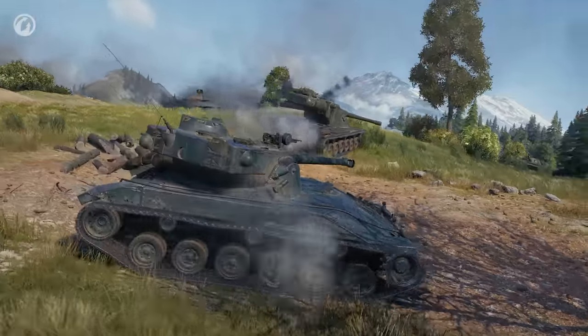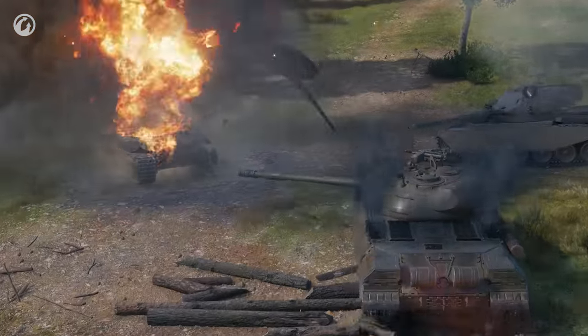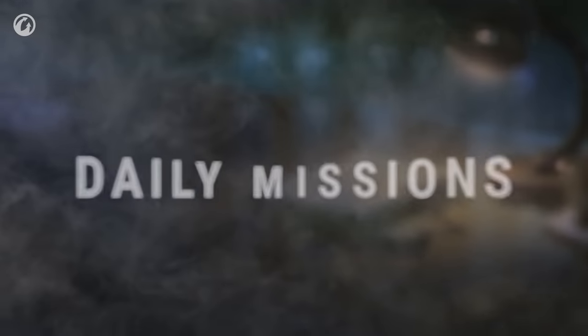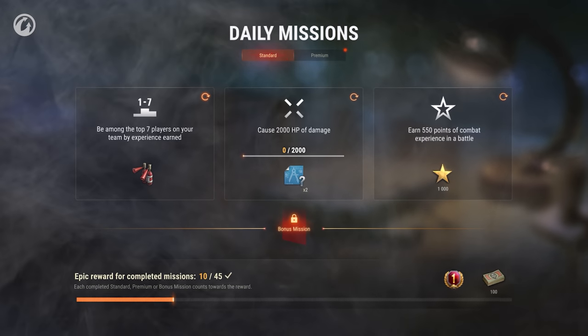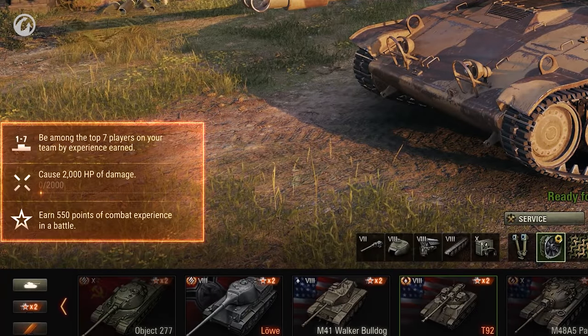During the Common Test, players will be able to be the first to check out the daily missions that will replace Rewards for Merit in this update. The main drawback of Rewards for Merit was the fact that it wasn't obvious when you would get your next reward. With missions, it will be much clearer. There are three missions, and they are categorized by difficulty— easy, medium, and hard. You can see the conditions and rewards for each one in the Garage.